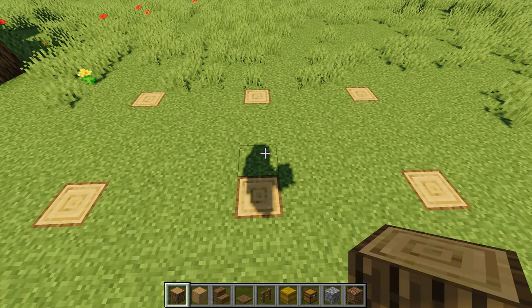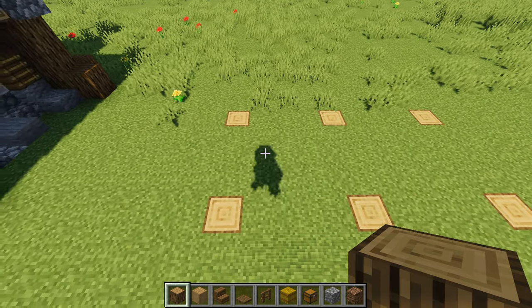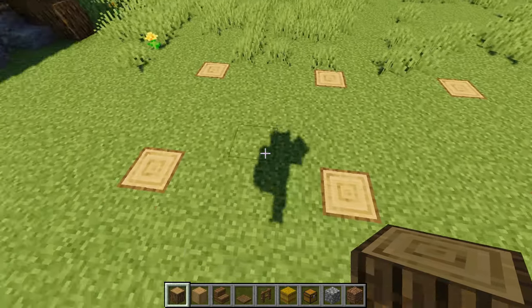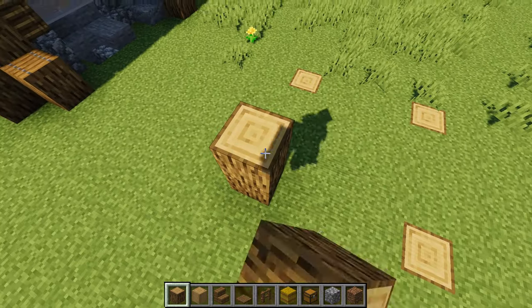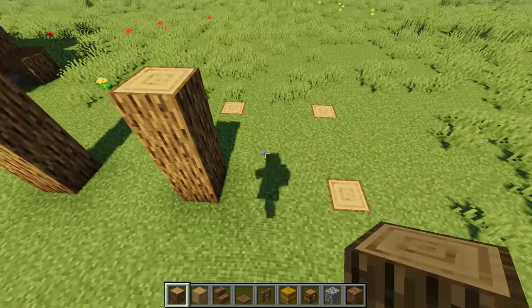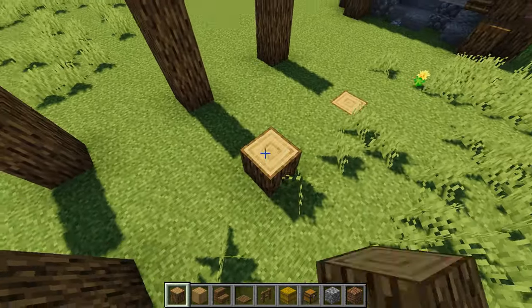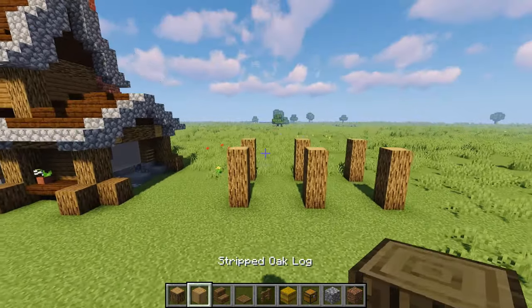To start off, this is a very simple framework — not really much of a framework at all since it is just such a small build. As you can see, we have the groundwork laid out: it's just six logs spaced three apart in a rectangle. We want to build each one up by three blocks — one, two, three — and we don't even need to connect them right now at all.